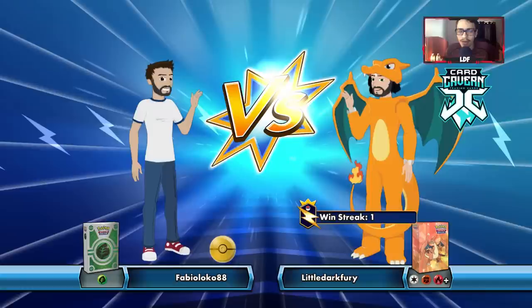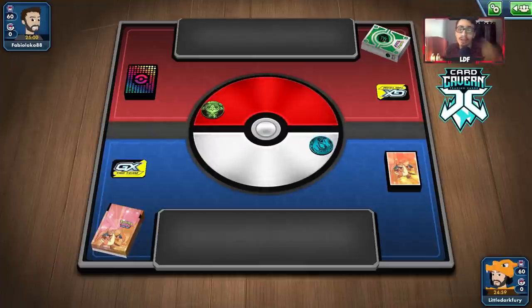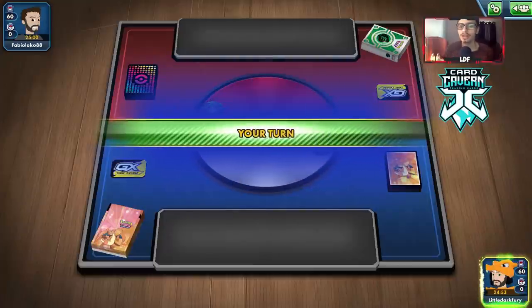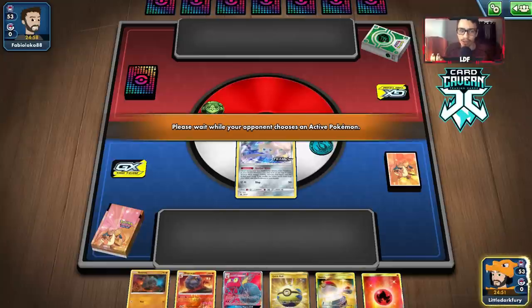Getting into another match — up against a grass deck. This could be a Rillaboom deck. They might have Weak Guard Energy, but if they don't, they're going to get bodied by Makargo. Let's see how it starts: we get a Jirachi roll, pretty good start.